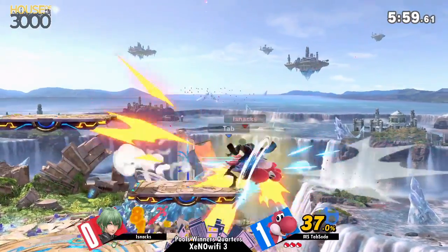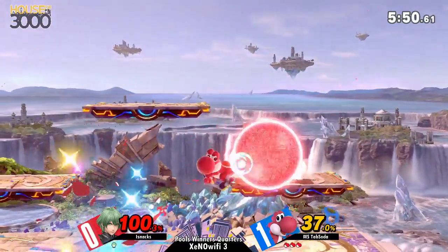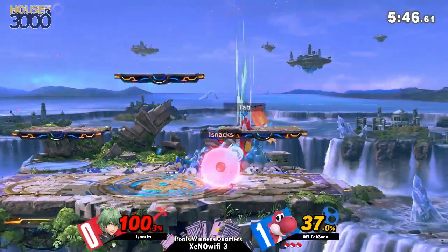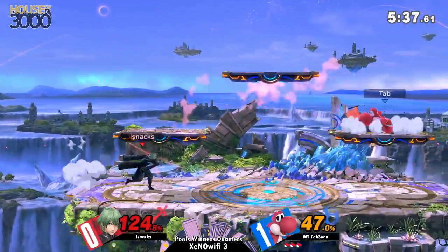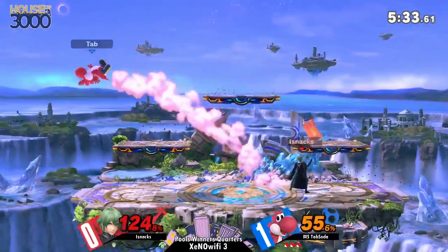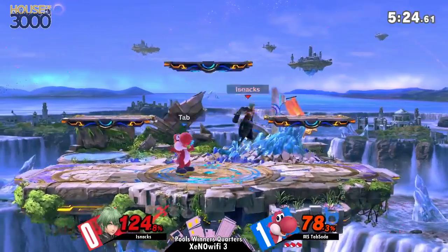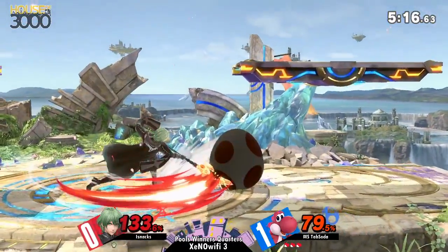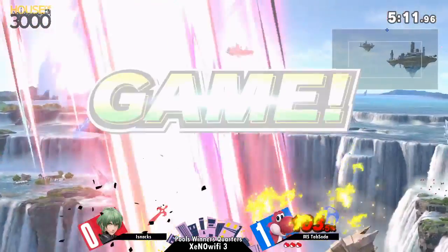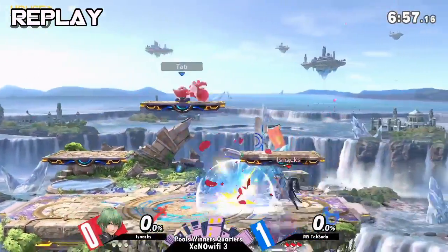It was one of those counter-picks that didn't work out. The character has no counter either, so you just gotta hold all this. In these situations, down two stocks, you gotta run and do your best to survive — catch-up game, just go for broke. Nice parry, going all in, good fade out. What a trade — did he kill Yoshi? Yeah, yeah, blasted him right there. I'll call that a JV-3 — that was just abuse.